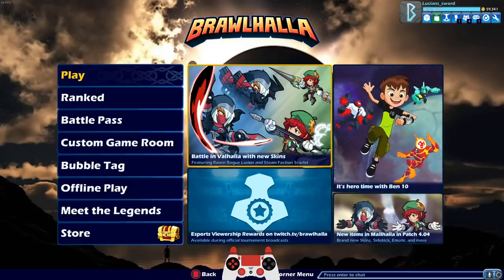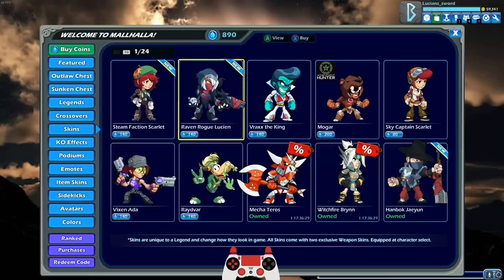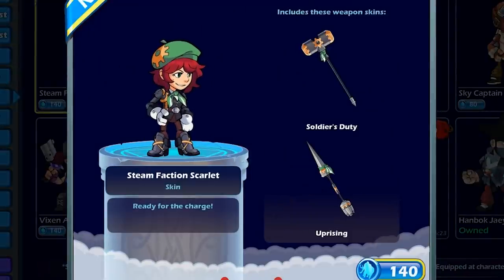It includes the new bots. But before we get there, check out these new skins. So we have Steam Faction Scarlet. It is adorable. I love the cap and her hair and I love the weapons too. They look super cool.